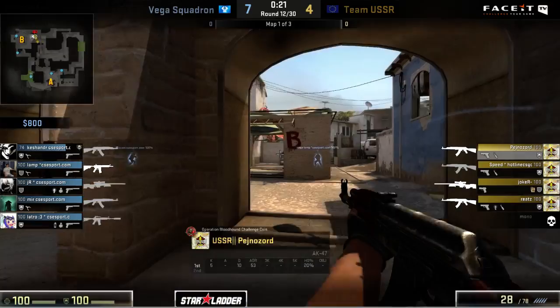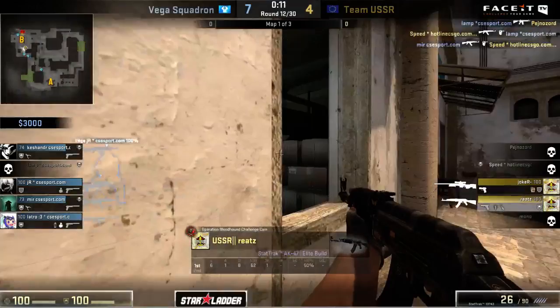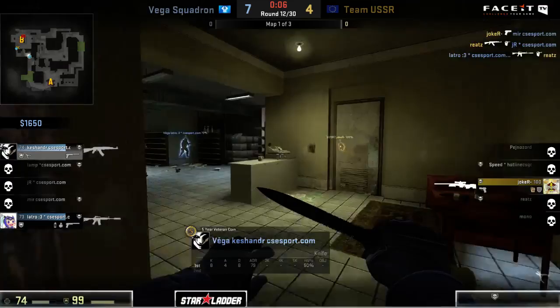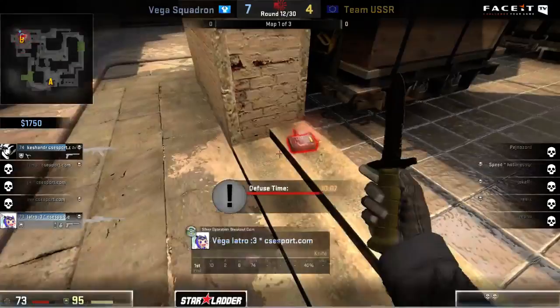Team USSR's plays are not really paying out most of the time, because Vega Squadron hangs back. And Team USSR also tries to play this very passive T side where they wait for these kills to happen. It sometimes works out because they can switch it up suddenly and get aggressive, and the biggest part is their opponents just don't seem to be ready for this. But looking for these kills very early on only brings the timer down very low and puts these high pressure situations into play. There's going to be Reitz picking up one kill - we're now into a two on two after he finds this.